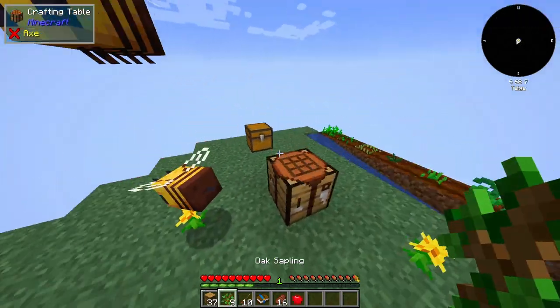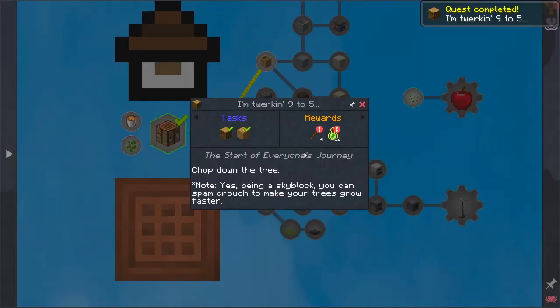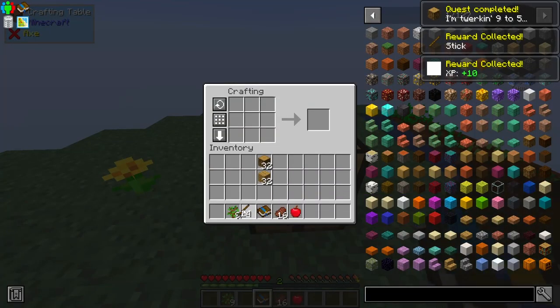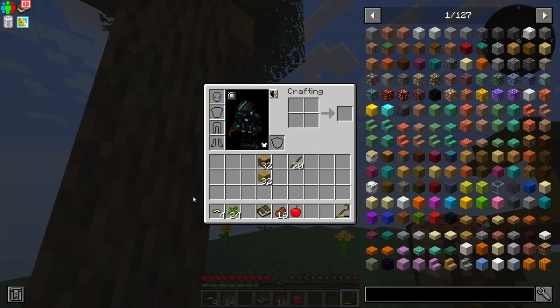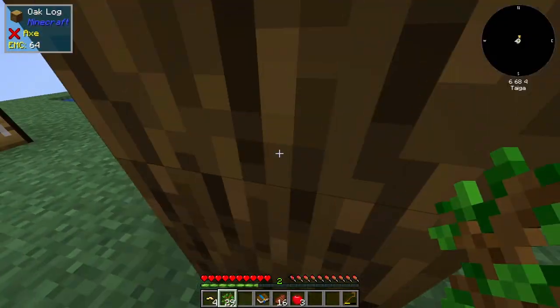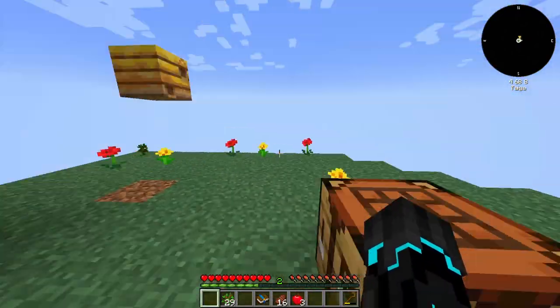I think we're secure when it comes to saplings — 32, wow, that's a lot. I think I can now grab this and we need a crook to move on here, so we're going to make that. And if I just plant another tree, I can go ahead and use ultra-mine to mine this and I can get silkworms. If I grow another tree over here, I can infest it with the silkworms, and that's how we're going to get our very first string.